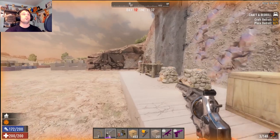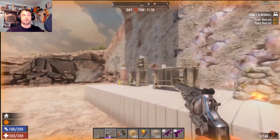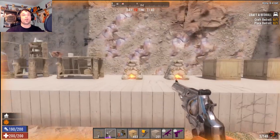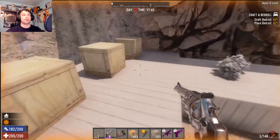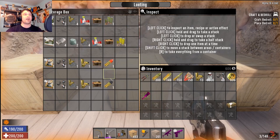To get cheap ammo you're going to need the chem station — you don't need a chem station but it's helpful — you definitely need a workbench and a forge. So let's move down here and this is what it takes to get yourself specialty rounds.